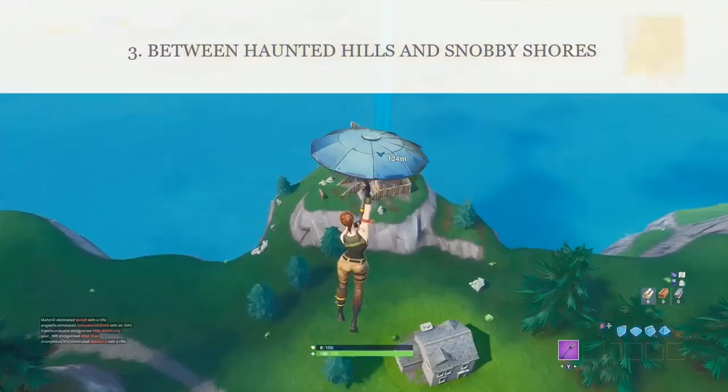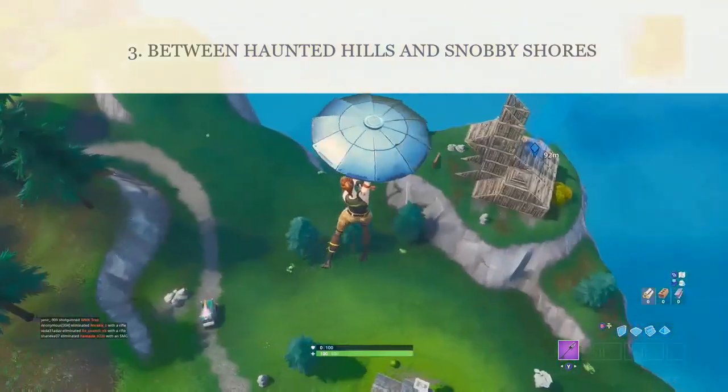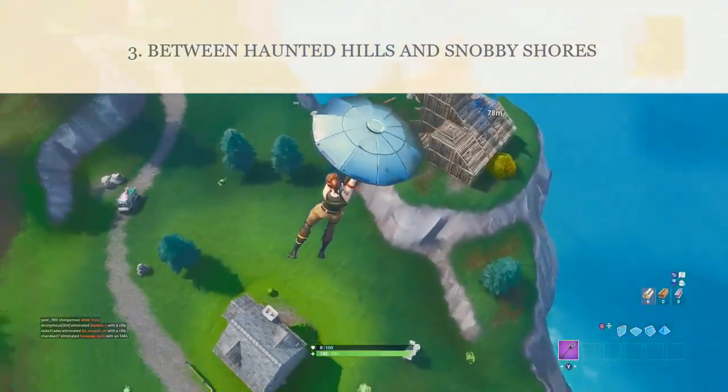The third location is the Wooden Rabbit, right here between Haunted Hills and Snobby Shores, right here where the waypoint is — that's where I would be landing.